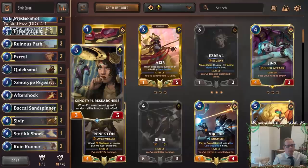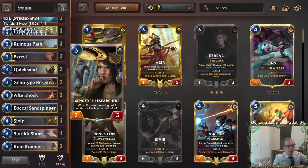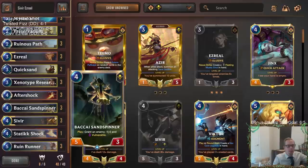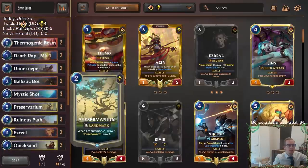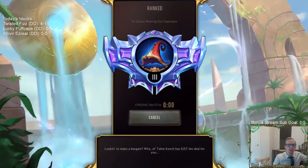The card draw is going to be good with the xenotype researchers, and of course xenotype researchers making things larger is always good as well. Sand spinner is a really strong card — how it grants the enemy minus one minus zero and vulnerable counts as a target for Ezreal, so that works out really well. It's got a little bit of everything. Let's go ahead and give it a try — five games in ranked with Sivir Ezreal.